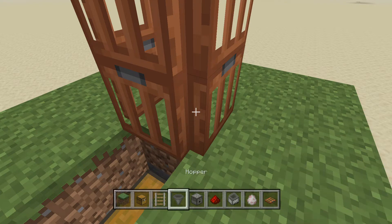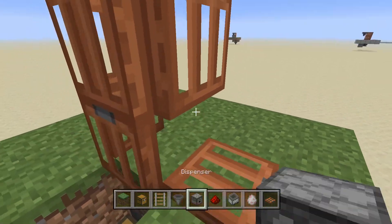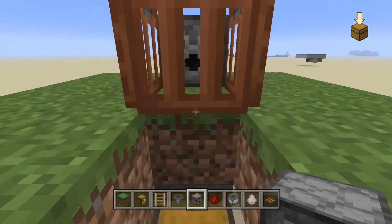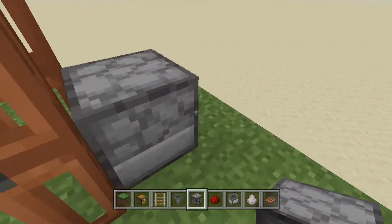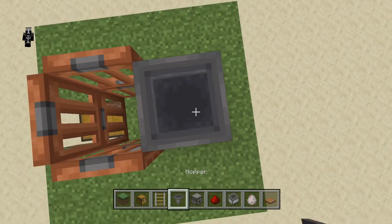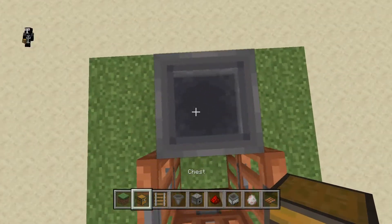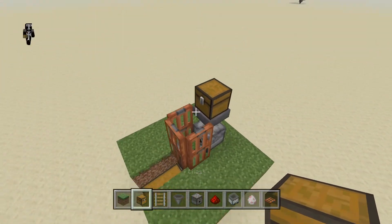Now the next thing you want to do is get a dispenser. You can open this up and place it right in there, so the dispenser is facing towards you when you're standing on your chest. After that, crouch and jump and place a hopper on top of the dispenser. Then crouch, place, and jump, and place a chest on top of that.